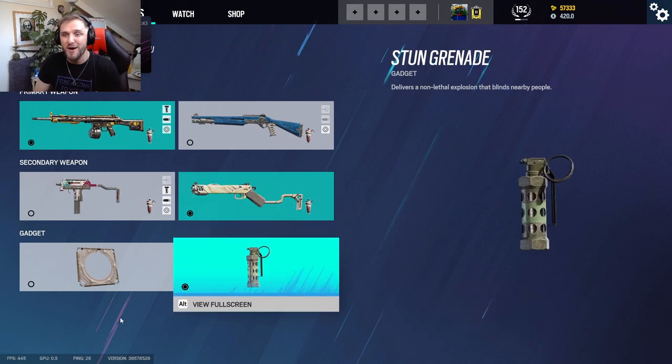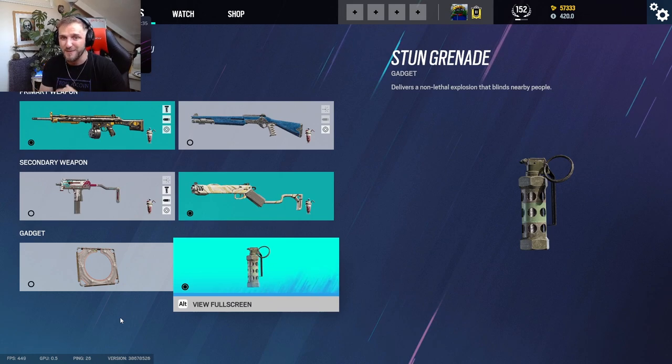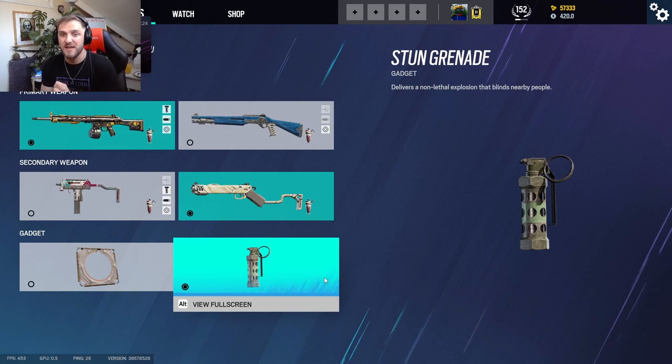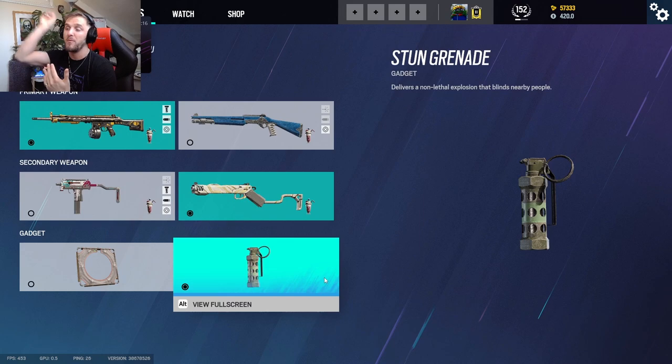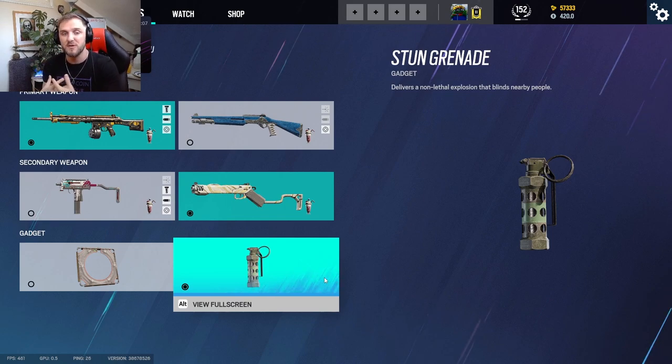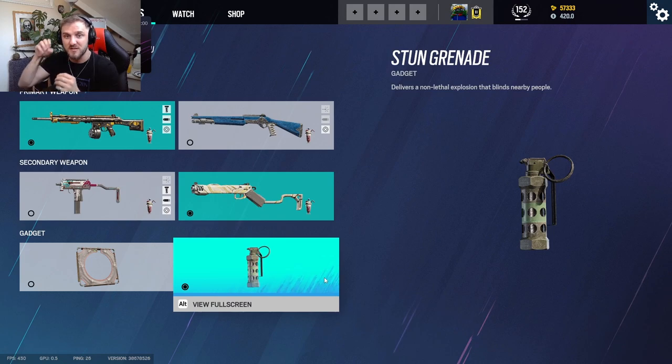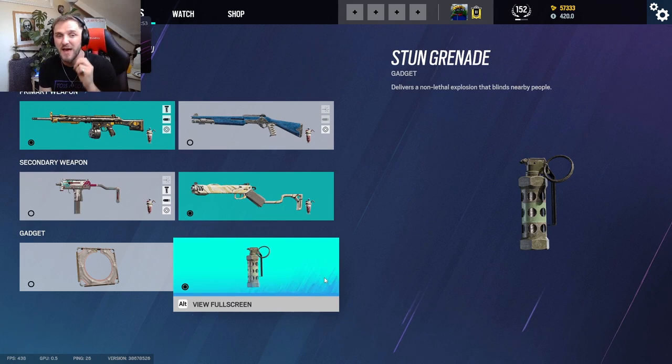In regards to gadgets, although the hard breach is a fantastic addition, with this playstyle I don't think we'll be using it whatsoever. What we're going for is the stun grenade. As I showed in that clip earlier, the stun grenades can be used to mask the noise of your Gara hook as you yeet yourself up into a window. What I'll usually do is get to the window I want to enter through, toss up a couple of stun grenades to mask the noise, and time it so the stun grenades are going off just as you go up through that window — hopefully giving you that split-second advantage to click on heads in site.